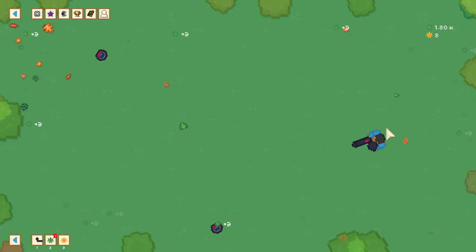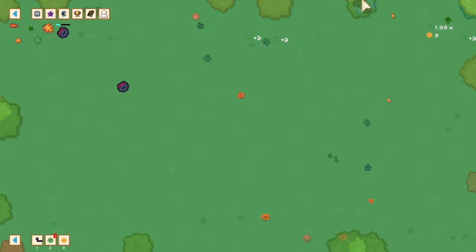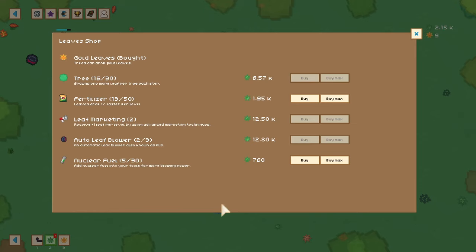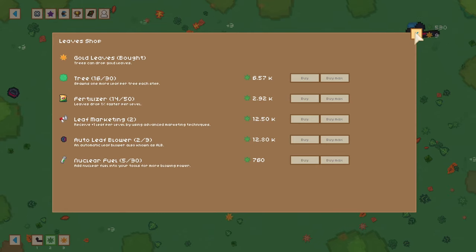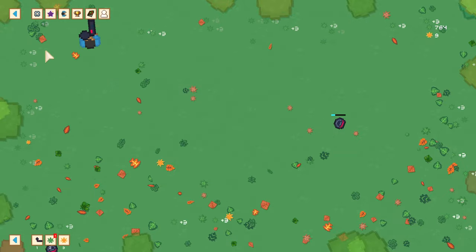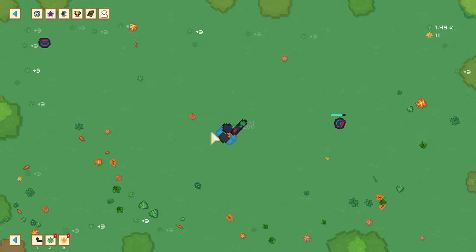And even before I can say that, I had another one. Another one of these auto leaf blower guys would be kind of useful for when I go away. I guess we could just pour the rest into fertilizer. Eventually nuclear fuel, but I think we want more leaves — that's kind of what we're shooting for. I need more than 6,500 for another tree so we can get even more leaves. And we're up to 11 golden leaves.